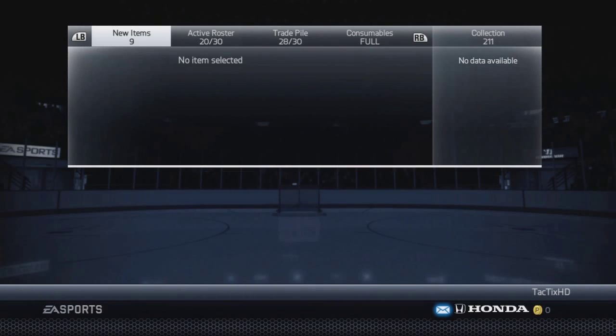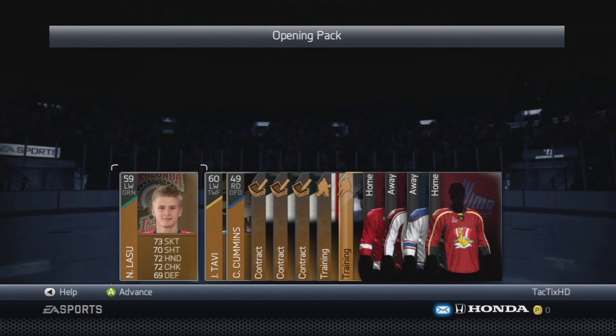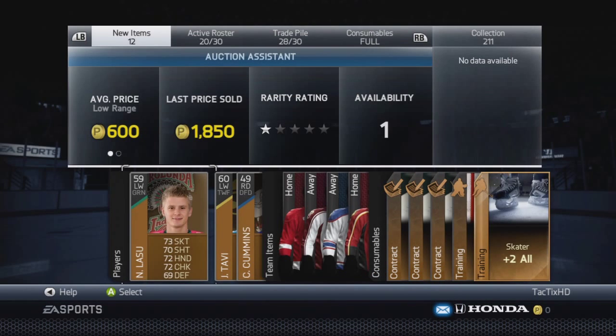Usually the jerseys, logos, and consumables aren't going to sell for much, but sometimes you get lucky and get something good. But mainly you're looking at the players. So right here in our second pack we got Lasso.